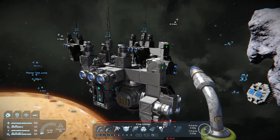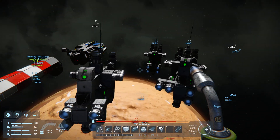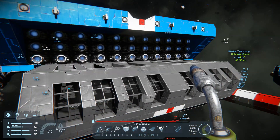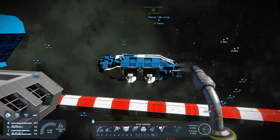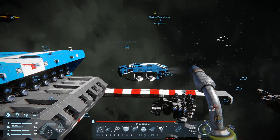Hello and welcome back to Space Engineers. My name is Rabenschild. Today I want to do some more work with the jump drives, but not testing them, more building them. I need to upgrade the jump capability of this ship. Then I want to make this ship finally be able to jump, and maybe repair a bit of the interior.